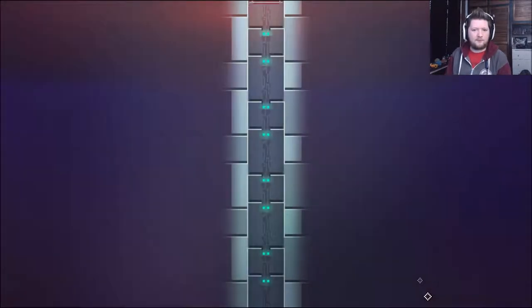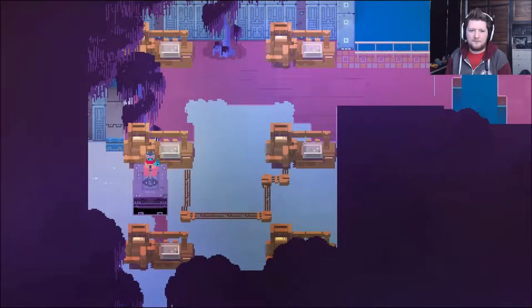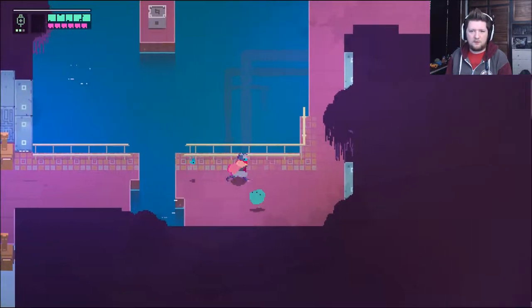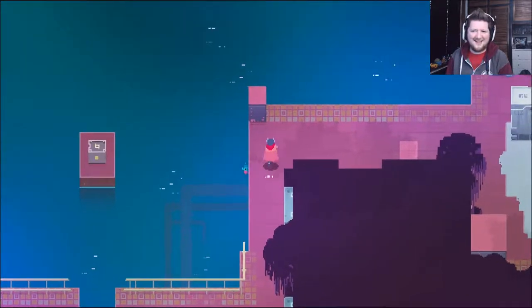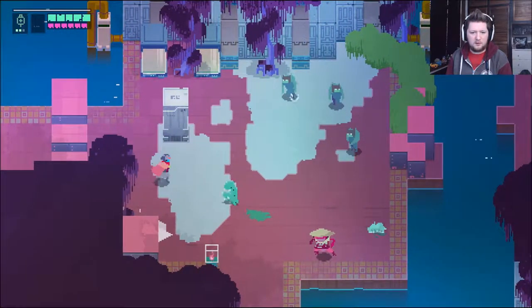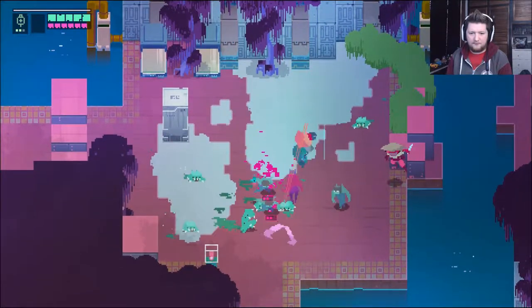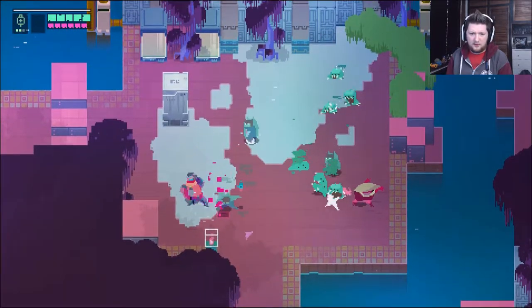Anyway, down the lift. Let's see where this takes us. Into purple-y area. Alright then. Hey! Hello! How am I meant to get there? Oh, there's probably gonna be a move that I need. Alright, wait! Dash-y. Dash-dash-dash.